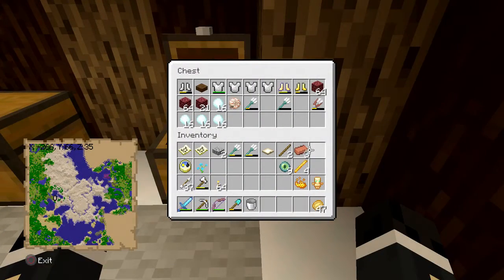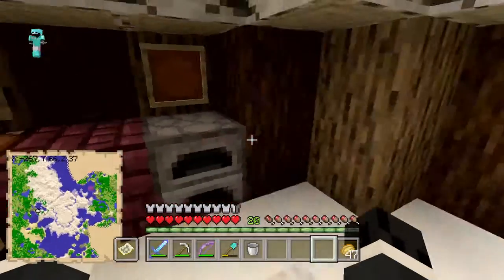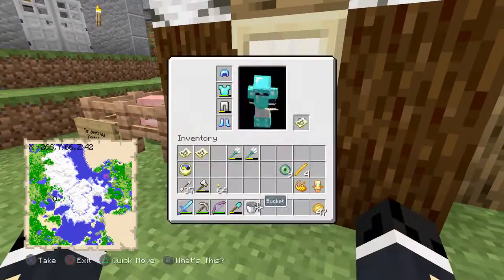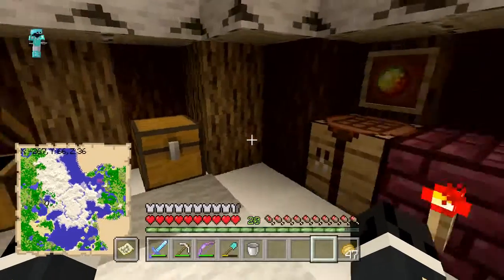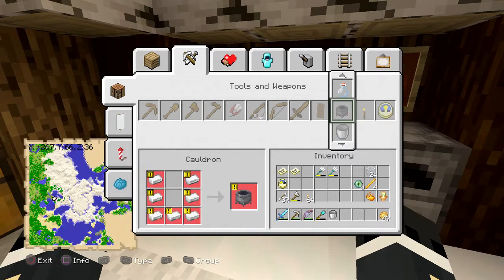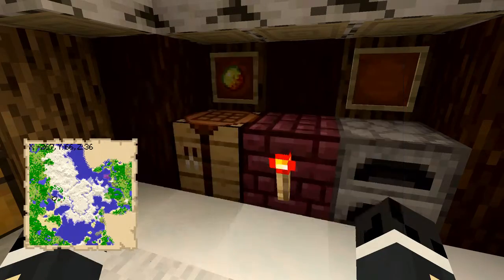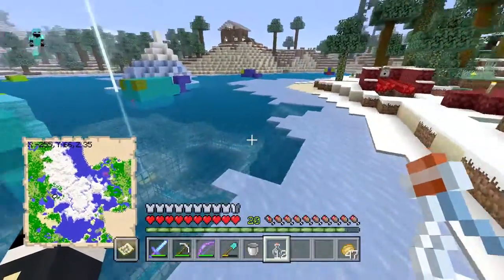Now I can chuck the rest of the materials I don't need in here. First of all, we want to be getting ourselves some melon — but first of all, we need some bottles. Let's grab some of this glass here. Yeah, we can make some bottles. We need to make four kinds of potions: slow falling — so we'll need to camp out and get some phantom membrane for that — and we also need strength.